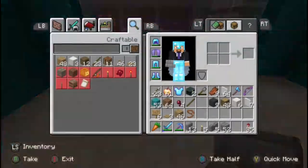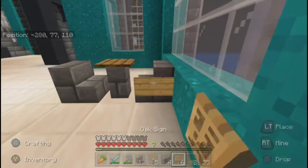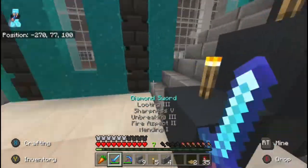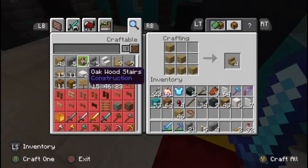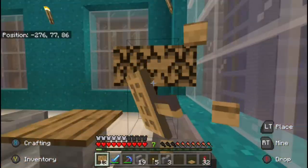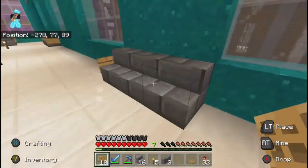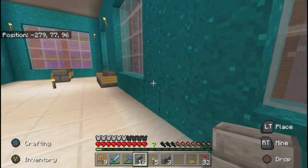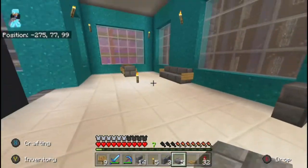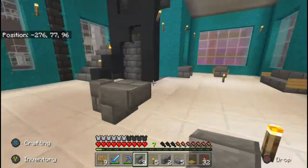Last but not least, once you have the entire core of your building put together, go through each floor and decorate and personalize it. On a lot of my towers I skipped this step, and it honestly takes away from most of them. The ones I do have with decorations are the ones I visit the most by far. If you add more to it, it feels more like a dwelling. When you leave it empty, it just looks like a construction zone and there's no reason to visit it. Adding personalization will make it much more worthwhile in the long run.